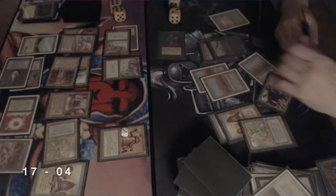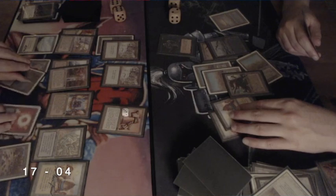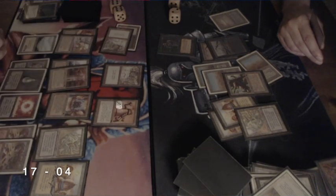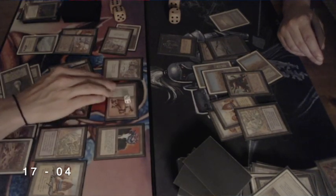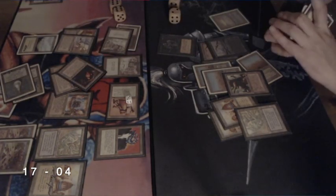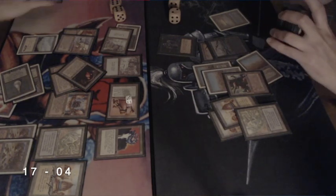Playing a Swords to Plowshares, gaining some more life and going to 16. Attacking with the Hypnotic Specter, sending it back with the Maze of Ith, drawing two cards again — card advantage is just brutal. Playing another Su-Chi. Attacking again — and it looks like my opponent says, 'you know what, I've seen enough, I'm not going to win this anymore with your engine going. You've won this game.'